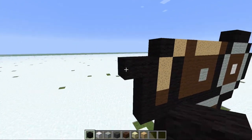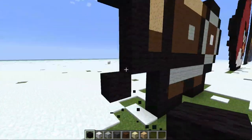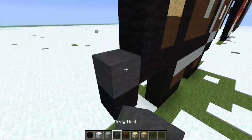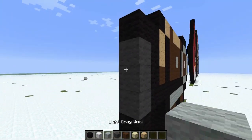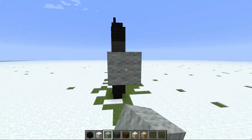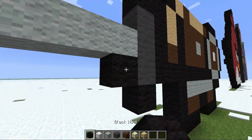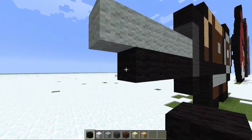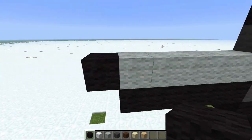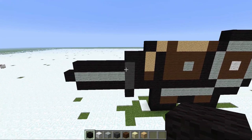Extend this out one and put another block at the bottom. Now this portion you're gonna fill in with dark grey wool, then take light grey wool and extend one, two, three, four, five blocks that way for the sword. Then put black and then one black right there for the point and put black on the top. And there's his arm holding the sword.